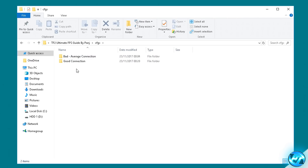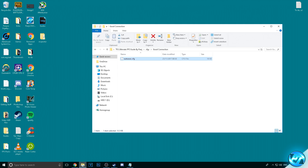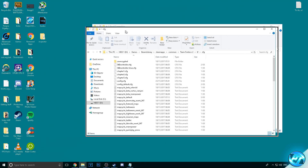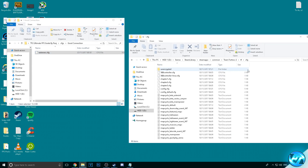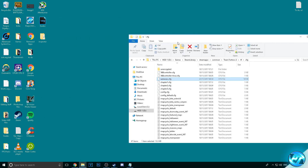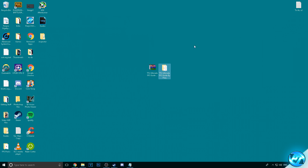For me, I'm going with the good connection config. Inside you'll find an autoexec.cfg. Simply drag that file into the TF/CFG folder we found earlier. Once it's inserted, you can exit out.